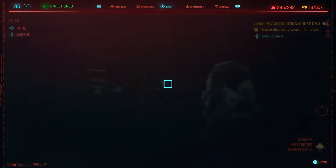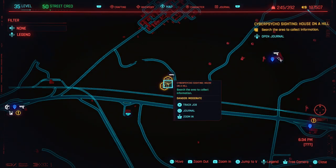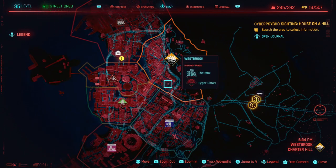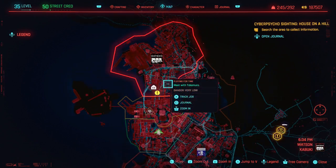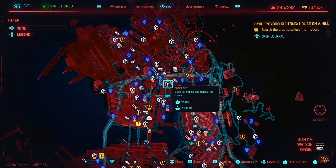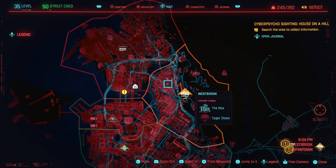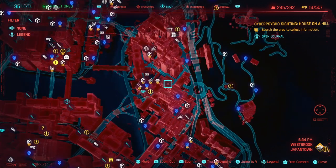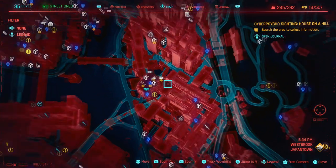The slow-mo power — the one you activate with L1 and R1 — is located up in Westbrook. You can get it early but you probably need enough Reflex stat first. There's a shop with two ripper doctors there — it can be confusing because on the map it looks like one. The version with the shorter cooldown is the one you want.